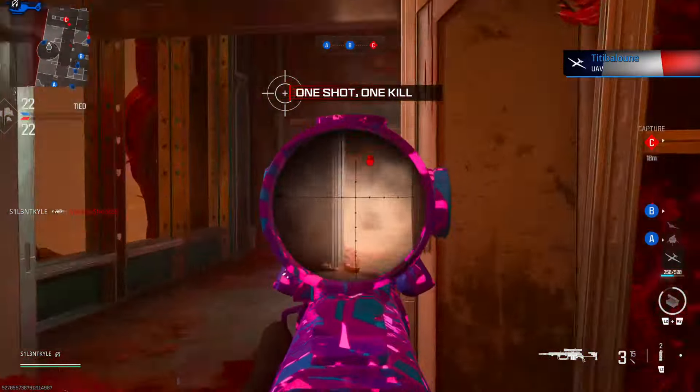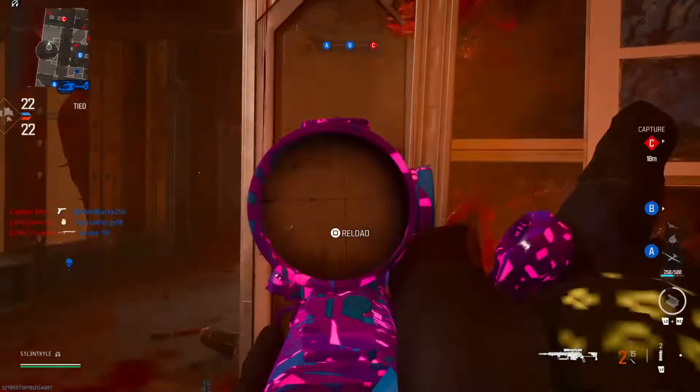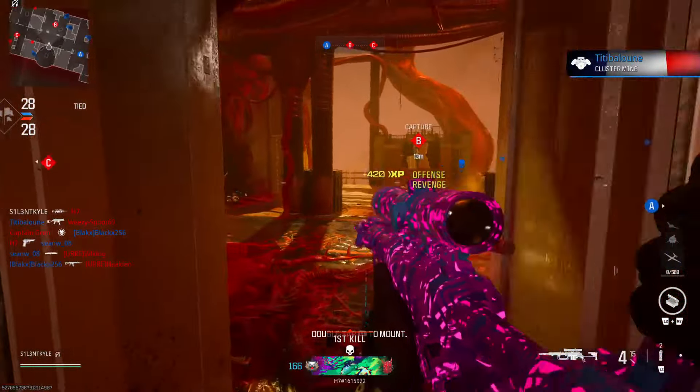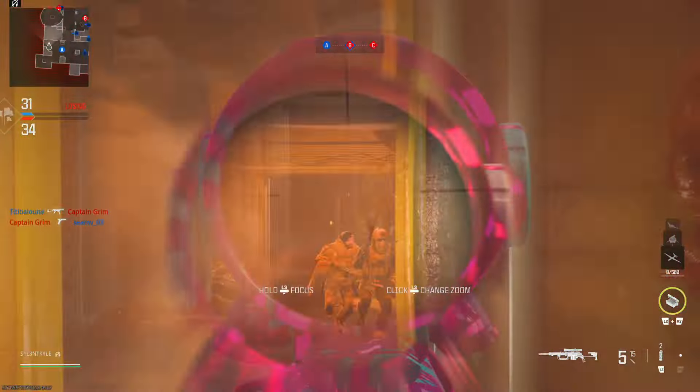This is what the camo looks like. It looks a bit different on this map because it's a darker map, but this is how good it looks — a bit brighter and shinier. You can kind of see the blue more on other maps, but this shows how shiny it is. This is my first time playing the new map.